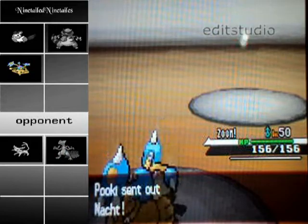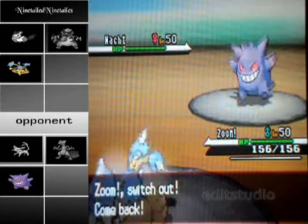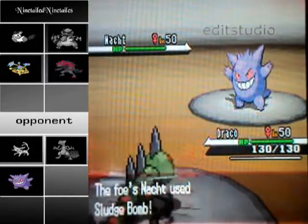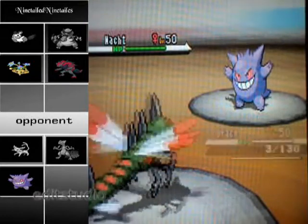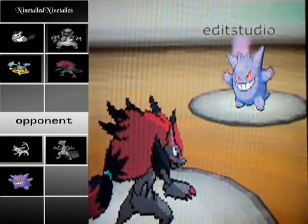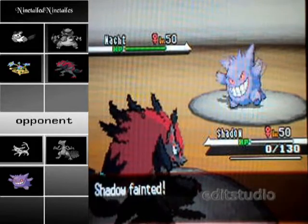Next he sends in his Gengar, and I can't hit it at all. So I switch out and go into my Zoroark, which right now is going to look like a Yanmega, but that'll change really fast. I thought he might use either Psychic or Shadow Ball, but no — he goes for Sludge Bomb. Good play on his part, and since he is faster, I'm going to die to the Sludge Bomb.